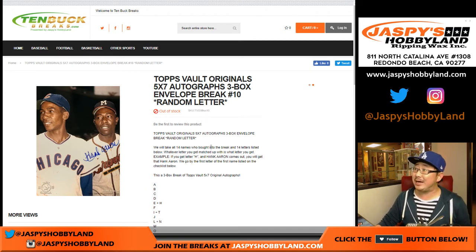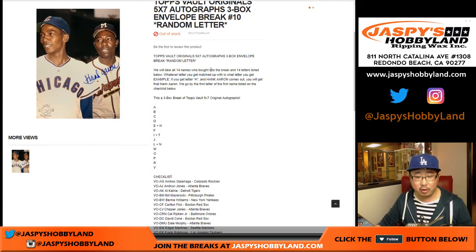Good evening everyone. Joe for 10buckbreaks.com doing a three box random letter break, number 10, of 2015 Topps Vault Originals. Those are the five by seven autographs that are already top loaded for you. They're all your first name letters right here, so if you get H, that means Hank Aaron. So keep that in mind.